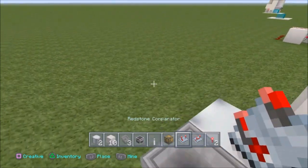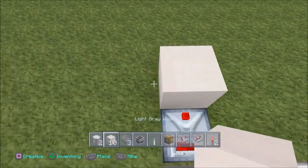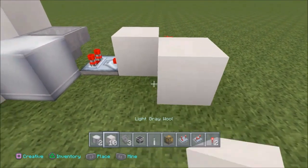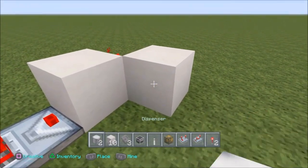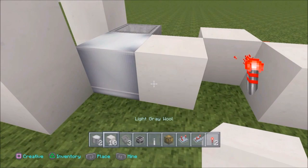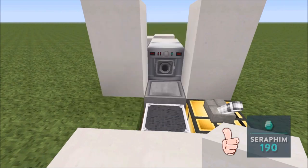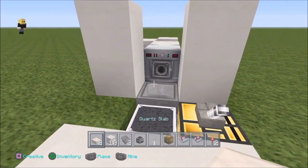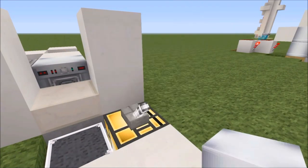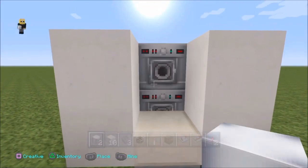We're about halfway done! If you need a break, by all means pause the video and have a nice hot drink of cocoa. Or you can put a comparator facing out into this block with a torch on the back. You can put another block here if you so desire and put a redstone torch facing the opposite way into a solid block right behind this dispenser. So what you can do now is get a half slab and put it on top of that hopper.